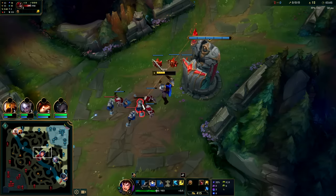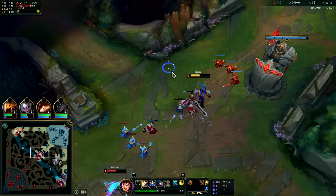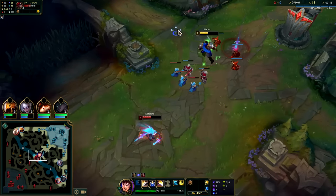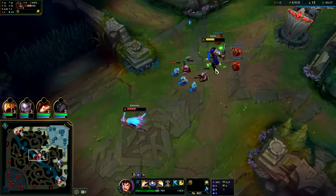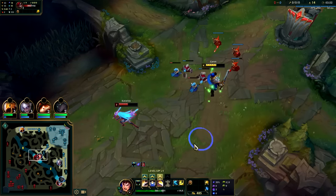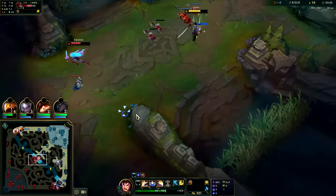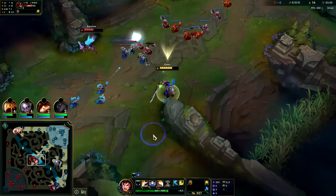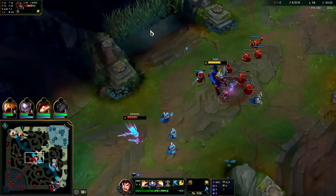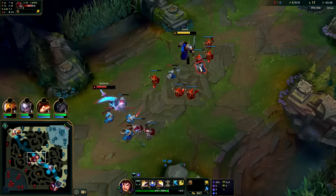We got the cannon — missed a couple of range minions though. She's actually low; she steps back up. She's down some CS which is really good. She should also have less XP since Shaco showed his face mid lane. We'll go for E-max first to get that extra damage.